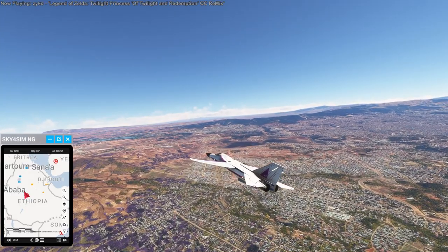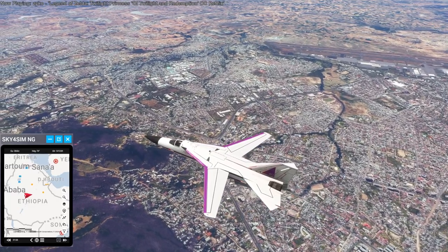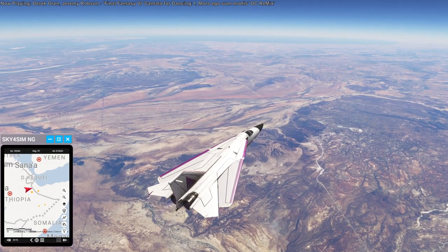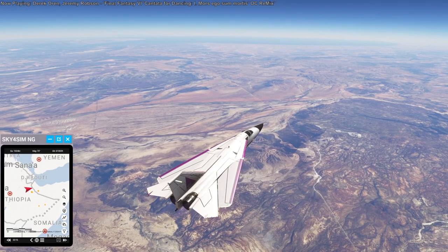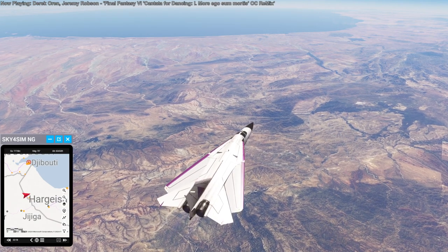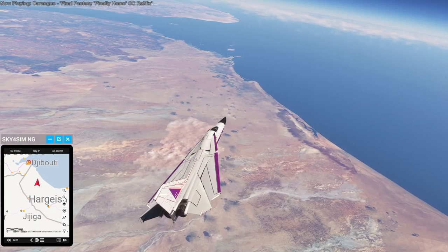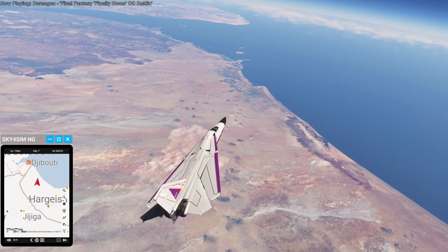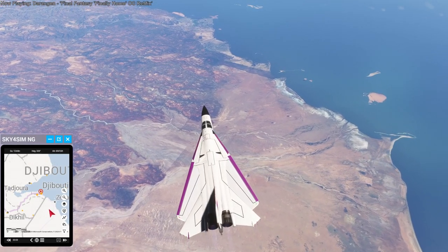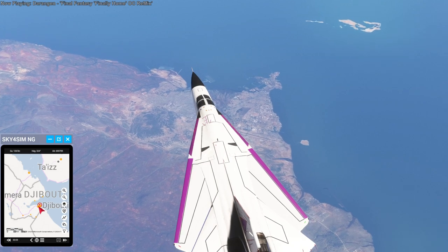Out from Ethiopia heading towards Somalia. Things looking decent around here. Somalia actually looks reasonably good — that's still Ethiopia in front but Somalia doesn't look too different. The photo scenery experts seem to like deserts. Here I'm turning towards Djibouti — a famed country in the annals of middle schoolers everywhere, at least in English-speaking areas. Then I made a turn to Yemen.